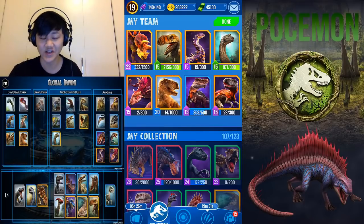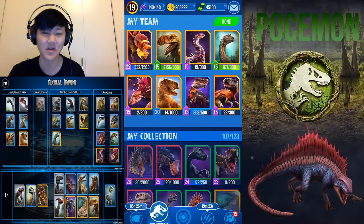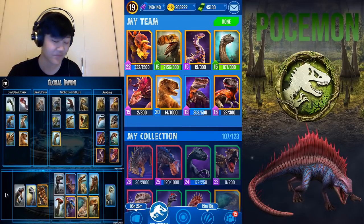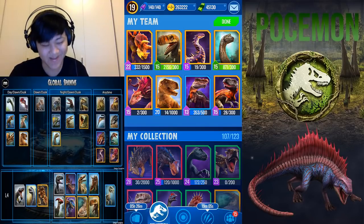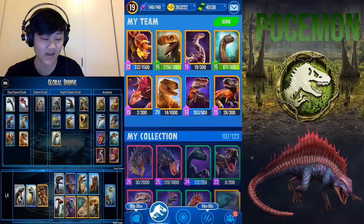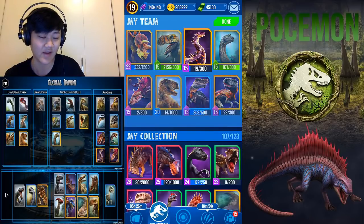Moving on to legendaries — the first legendary you will likely get is Stegodeus. It's just Notopatosaurus plus the common global Stegosaurus. It is the ultimate grind dino — its components aren't hard to get, you just have to get a lot of them. As you can see, my Stegodeus is level 28. You could throw it in for Notopatosaurus or Brachiosaurus.